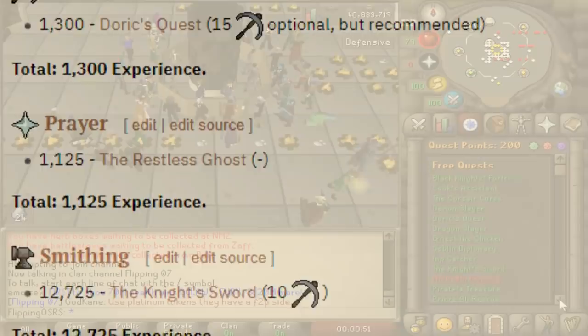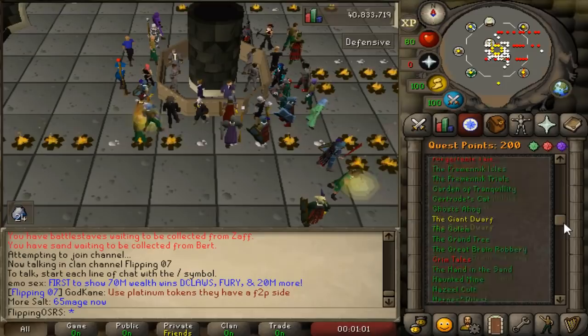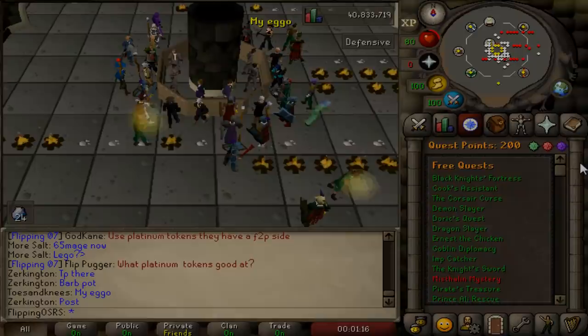Free-to-play quests are quite often a requirement for completing members quests, so having them out of the way before you go to membership will help save you a lot of time, especially if you bought a bond and have a limited amount of time to play members content. Finally, free-to-play quests provide quite a lot of quest points, and quest point totals are required for some members content including the Slayer skill as well as some very important quests in pay-to-play.